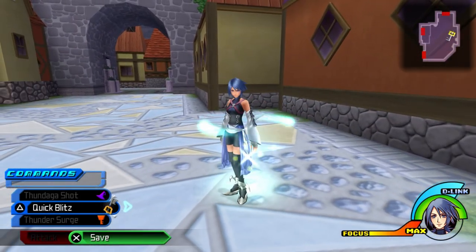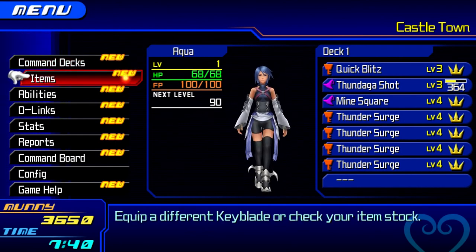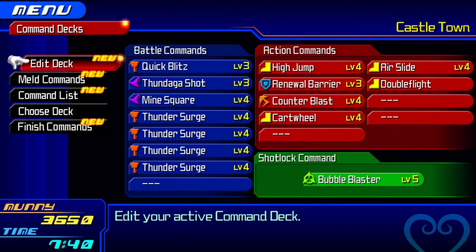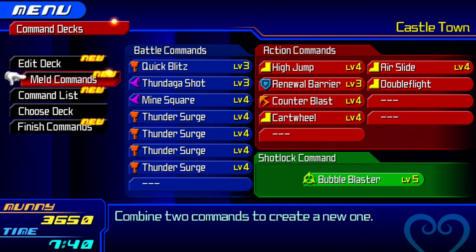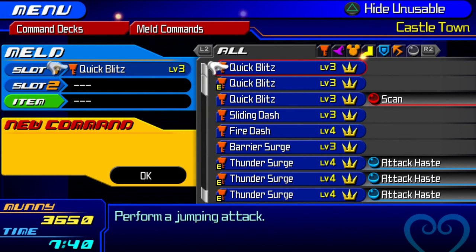Those are all the commands in the game. However, there are three more commands I can get and they're Shotlocks. Unfortunately, they are all rare — every single one — so you want to make a save beforehand. Let's get the show on the road. Two of the Shotlocks are for everyone; the third is exclusively for Aqua, which is why I haven't done this until now. Let's do the ones for everyone first.